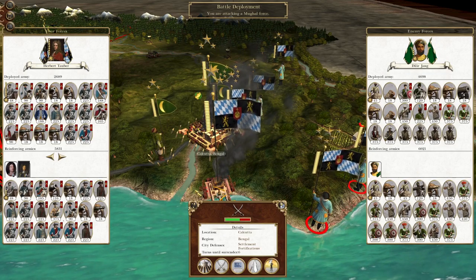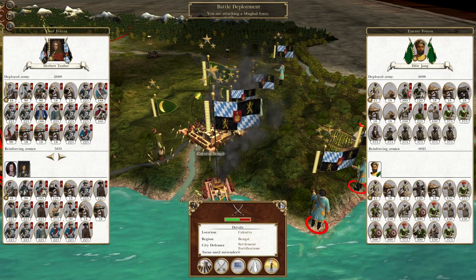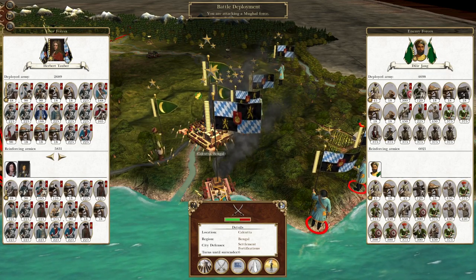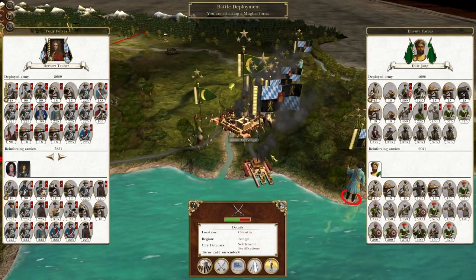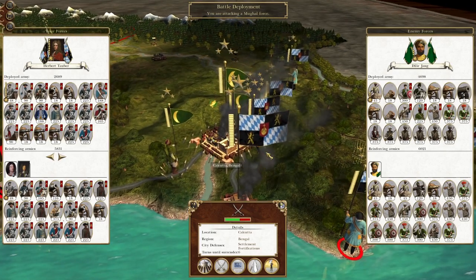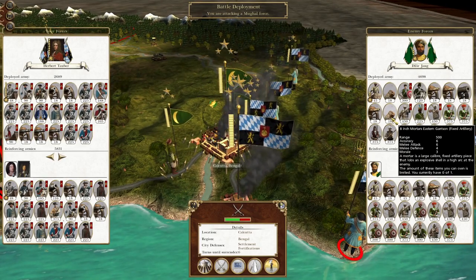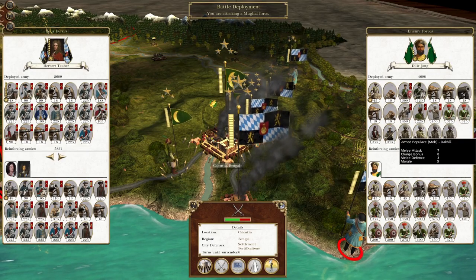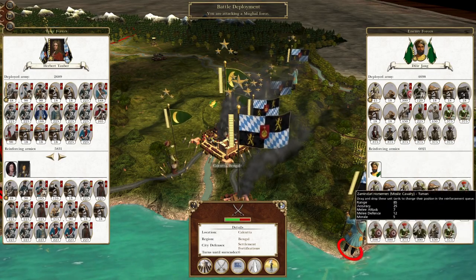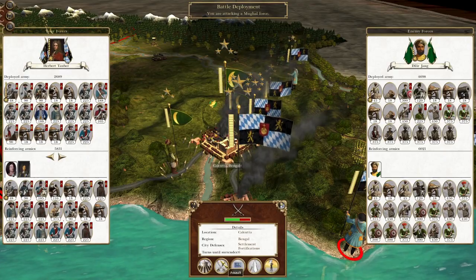What's up guys? This is the Rifleman and I am back to bring you to the next episode of my Empire Total War. We're playing as the Kingdom of Bavaria, and in this episode we have landed our assault forces on the east coast of India. Now we're going to attack the city of Calcutta, so we need to play this carefully so we can capture the city and minimize the need to fight their reinforcements.